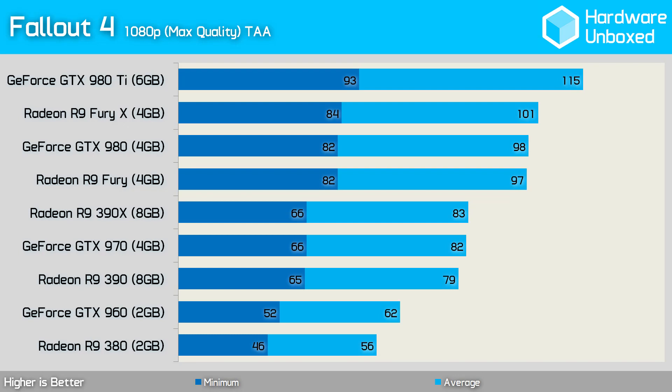Fallout 4 was very playable at 1080p with the GTX 960, which happened to be 11% faster than the Radeon R9 380 — not something we often find. Still, with an average of 56 frames per second and never dipping below 46 FPS, the R9 380 still provided a very solid gaming experience given the quality settings used. The sweet spot for optimal performance would have to be the R9 390 and GTX 970, both of which managed to keep the frame rate above 60 FPS at all times.